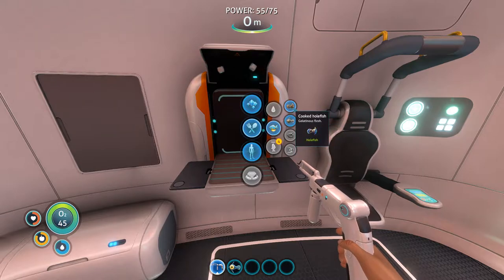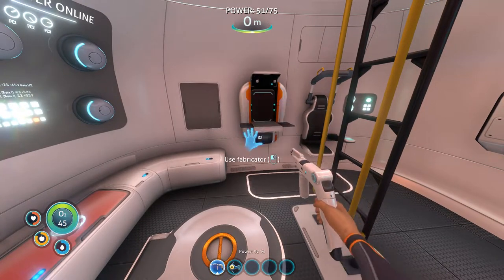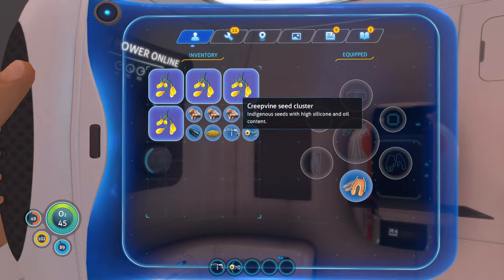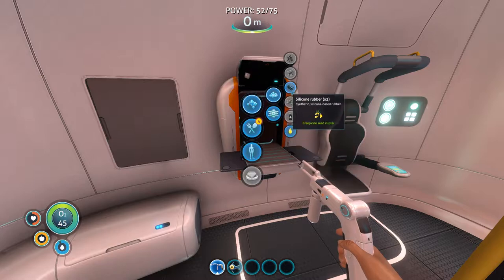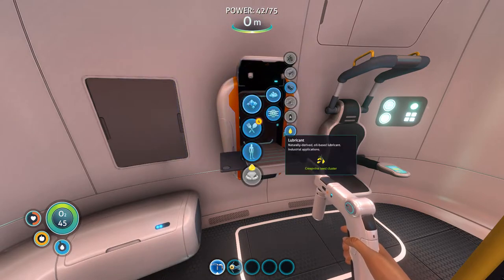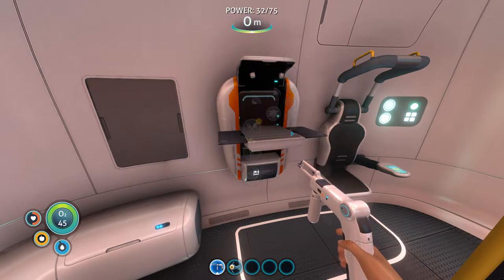Haha, oh boy — cooked whole fish. Let's cook that boy up. Alright, a little low on water. Does that give me 20? We're looking pretty good right now. I think those things expire — whatever that thing's called — the C clusters. So I will craft some stuff with them so I don't have that problem, and put them in the storage thing. Essential in construction of vehicles and power plants. Yes, I do remember that.